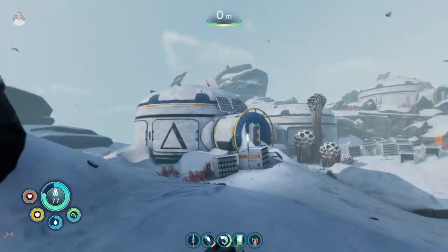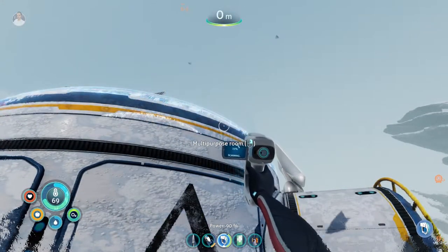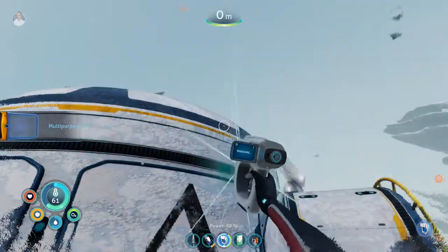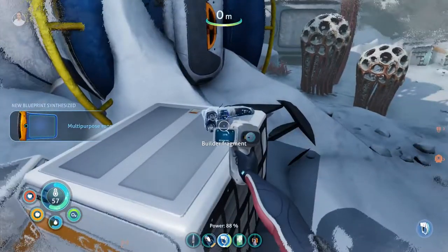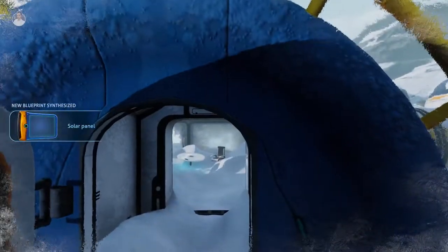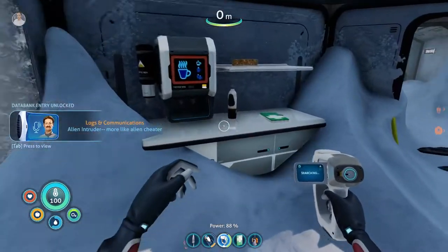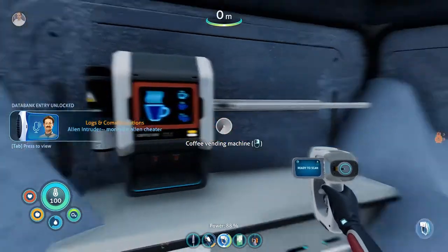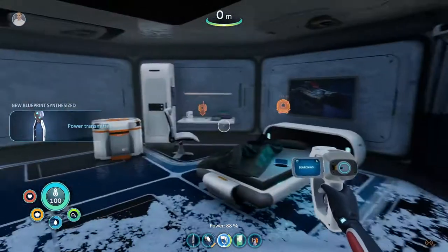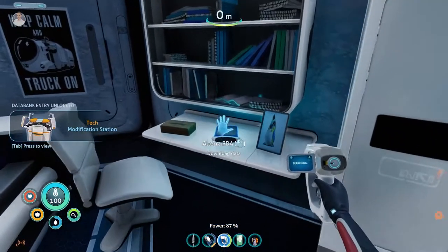Delta Station — hello there. Let's see if we cannot scan things. Multi-purpose room — we can start building the base! Can we pick that up and use it for ourselves? Jukebox — don't need that. Let's pick up these items, I'll read them later. Okay, there's a bed. Can we scan these lockers? Modification station — let's go ahead and grab that as well. Is there anything else we can scan?